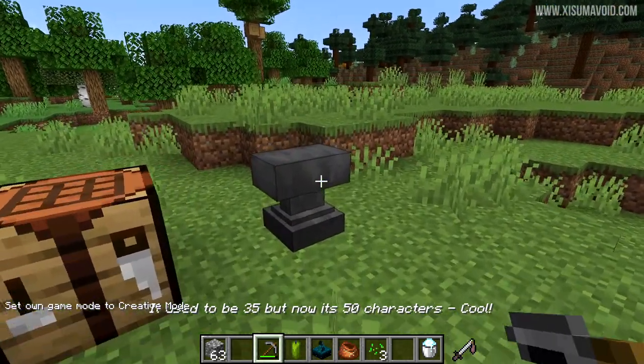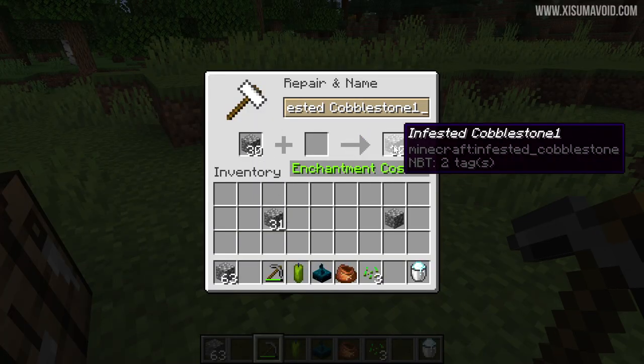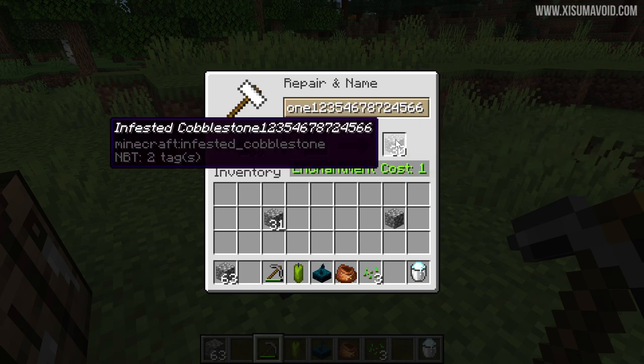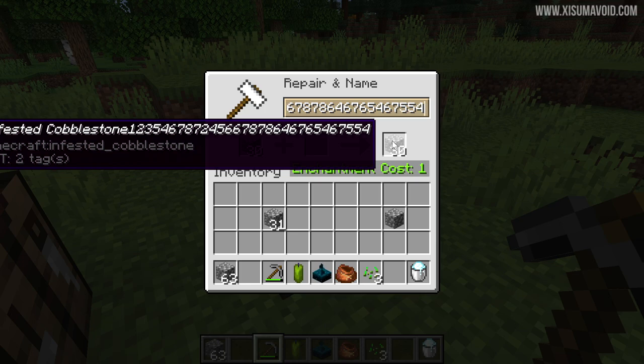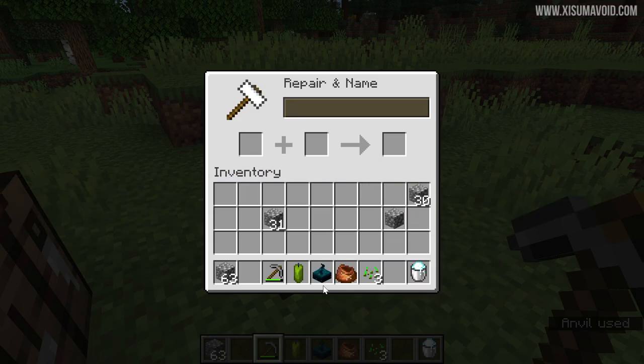Another change in this snapshot is with Anvils. You'll now be able to rename things longer than before. You can go in and rename a block, and now you're able to rename it up to 50 characters in total, where the limit before was 35. That's kind of ridiculous, but you can now have really long renamed items, which is cool.